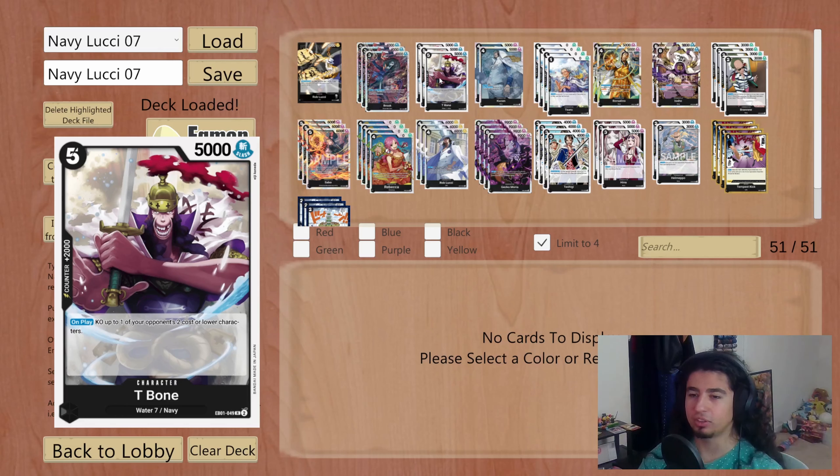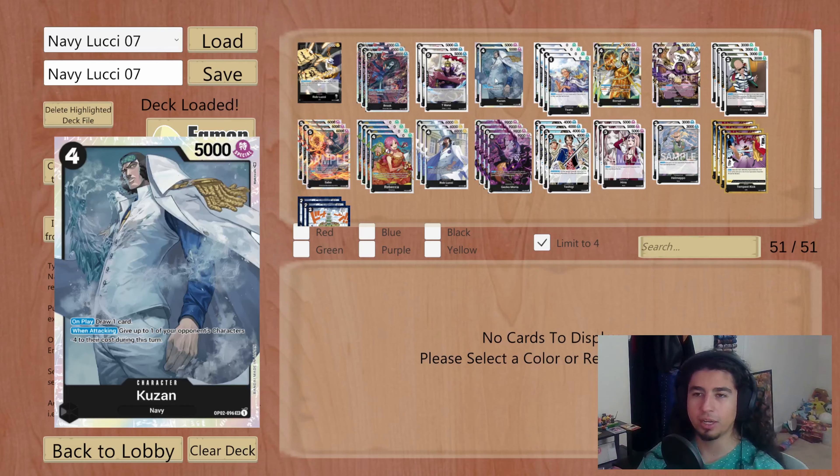Next up we've got T-Bone — running three copies. It's a 2K counter, five cost, 5000 power with an on-play effect to KO up to one of your opponent's two cost or lower characters. We're not going to play it out very often as it is poorly statted, but it is a 2K counter and extra removal in a pinch. Because we are running the navy build, this is searchable, and being five cost means we can grab it back with Rebecca as well.